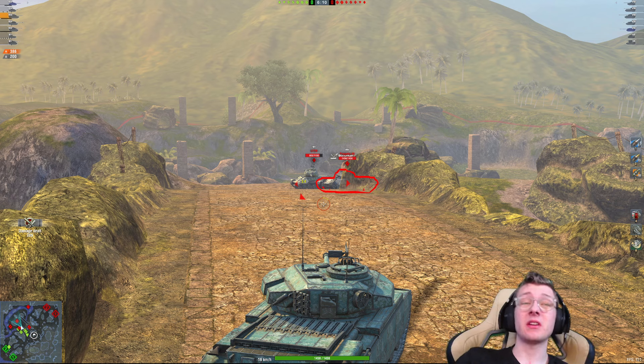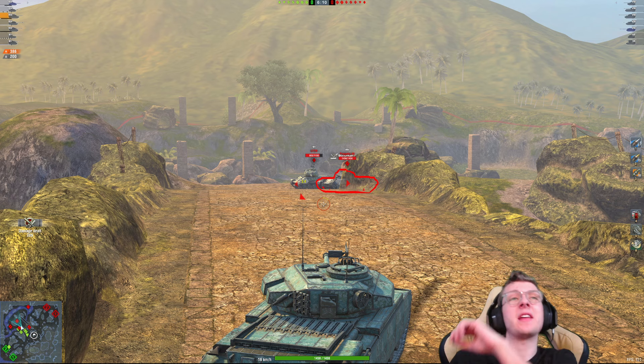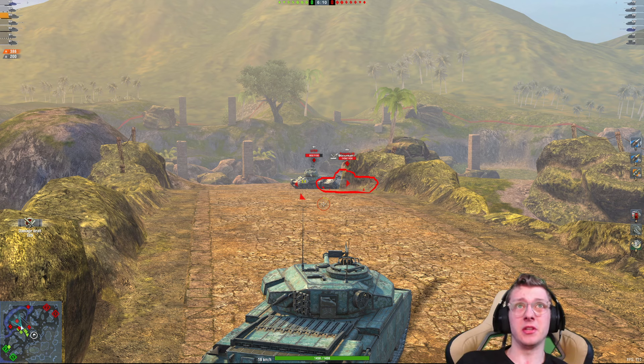I have watched this replay a couple times and I've never seen that happen once in World of Tanks. I mean, yes, I've had some weird shots that have ricocheted off and hit little red spots, but that was the flat side of his tank. There was no possibility of it ricocheting and yet it did. So, Wargaming, I'd like an explanation, please.